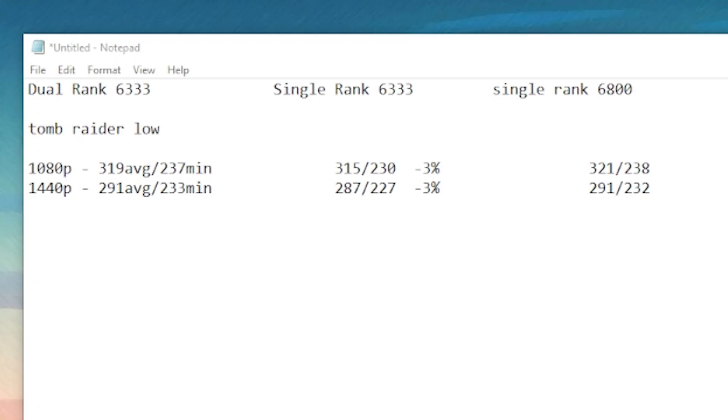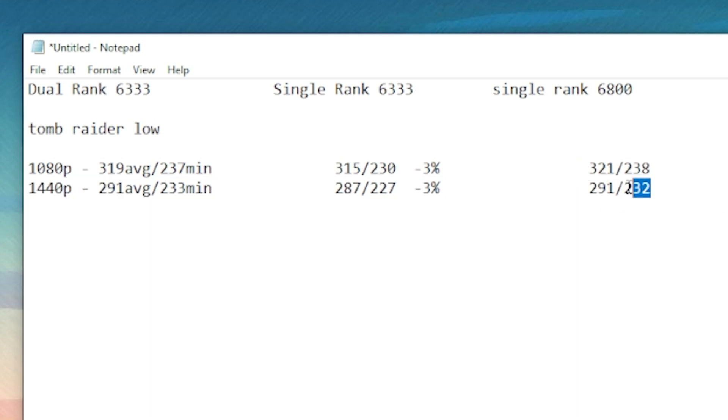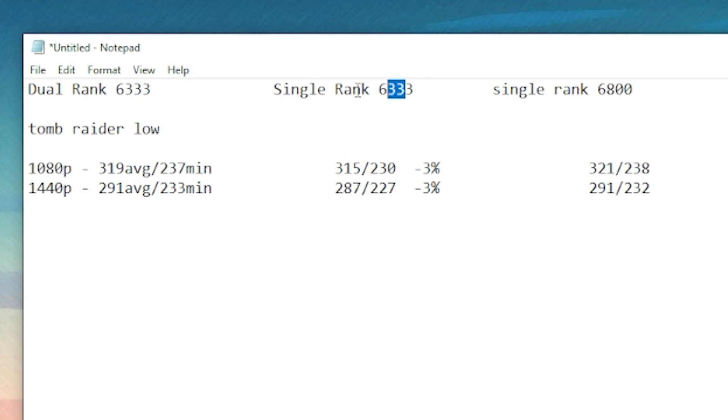I did a lot of benchmarks. We're going to blast through these in notepad. I'm not going to show you bar graphs because when I actually tried to put them in a bar graph, all these numbers were so close to each other that the bars looked exactly the same. So single rank 6333 in the middle, single rank 6800 on the right, and dual rank 6333 on the left. The left and right ones are basically identical within margin of error, and single rank 6333 in the middle is minus 3% on the 1% lows compared to the other two. Even just going from 6300 to 6800 you get a 3% boost.